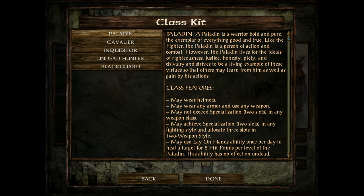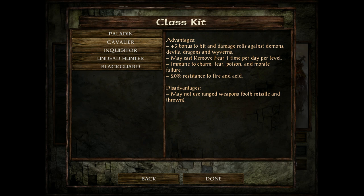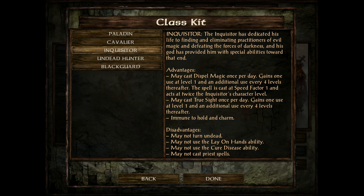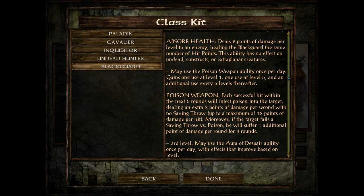Next up is the Paladin class — a cross between a fighter and a cleric. They must be lawful good except for the Blackguard. They can cure disease, detect evil, lay on hands to heal, smite evil, and use weapons like fighters — restricted to two weapon ticks with 1d10 hit dice. Cavaliers can remove fear and are immune to charm, fear, and poison but cannot use ranged weapons. Inquisitors can dispel magic and see through illusions, but cannot turn undead, lay on hands, cure disease, or cast spells. Undead Hunters are immune to hold and level drain but cannot use lay on hands or cure disease, and they have a damage bonus against undead.